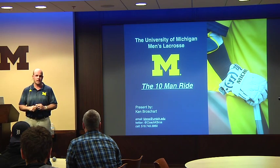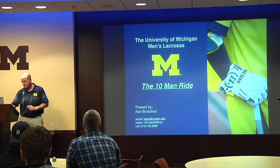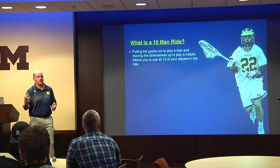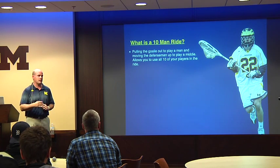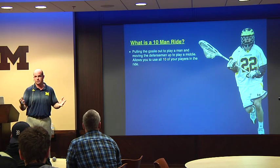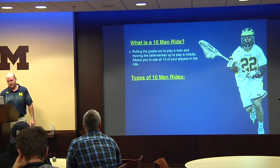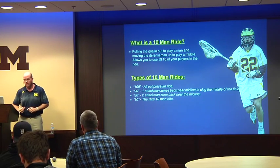The times that we do it, we get a lot of turnovers. So basically, what is the 10-man ride? In the simplest form, what we're doing is taking the deep hole, taking the goalie out of the cage, and bringing him up to the midfield line to cover one of the mids. It's more or less 10-on-10. There are different types of 10-man rides, and I'm going to take you through what we call 100.